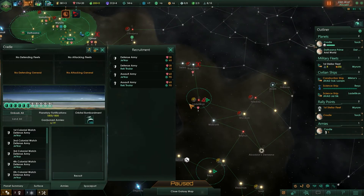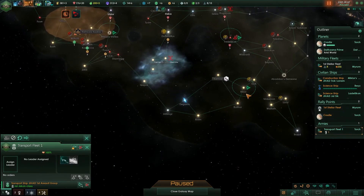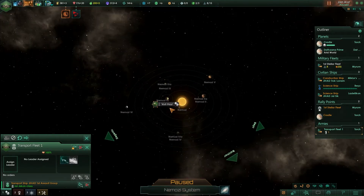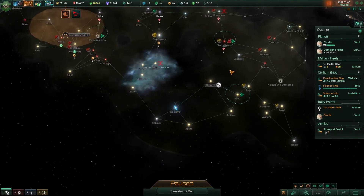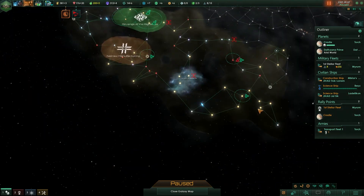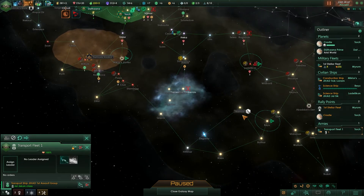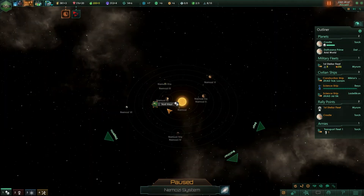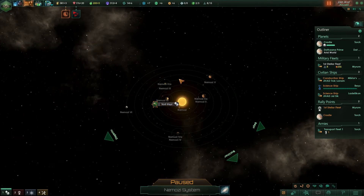Army's done. Let's check this out then. So if I were to invade the primitives, it would currently cost me 232 influence, which is way too much. But if I build an outpost there, it should reduce it because it's nearer then. How many armies do they have as well? Probably not many — except in the Bronze Age. One would probably be enough.